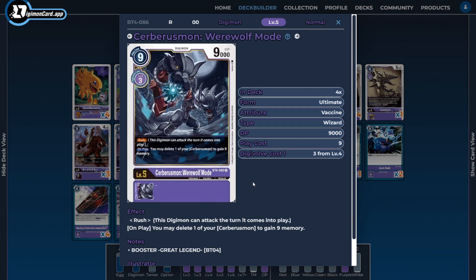Next I'm running four copies of Cerberusmon Werewolf Mode. This is the key card enabling the loop — his on-play ability allows us to delete a Cerberusmon to gain nine memory. We're usually playing him off of various card effects, so that lets us use this on-play ability to gain even more memory than we started with. Even at worst if we hard play him for nine, we at least gain the nine back and can utilize his rush ability to be aggressive and close out games.